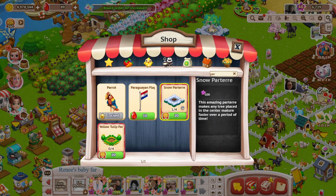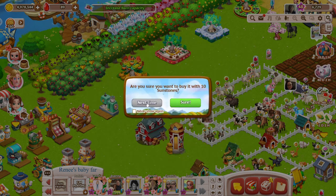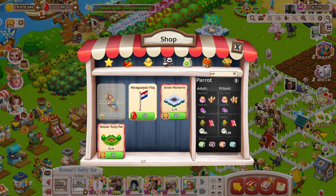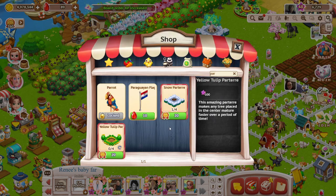I do have one — I have one that I can buy for 20 coins. And whenever you tap something or go over it, it's going to tell you what any of those things do. So I have two of them I can buy. I'll go ahead for the sake of this and purchase one.